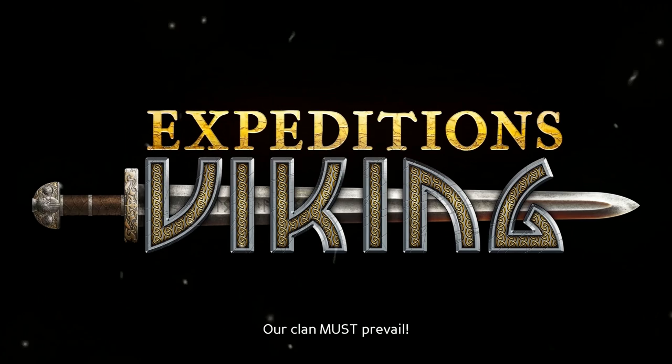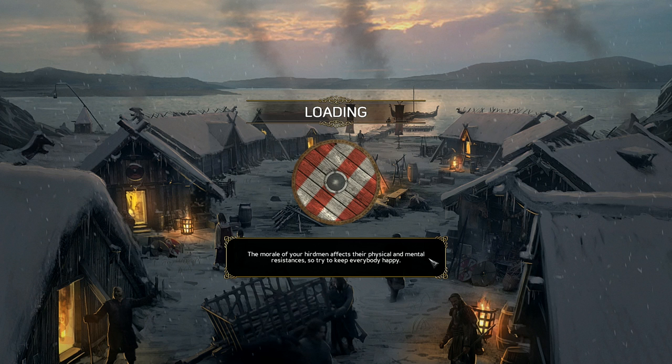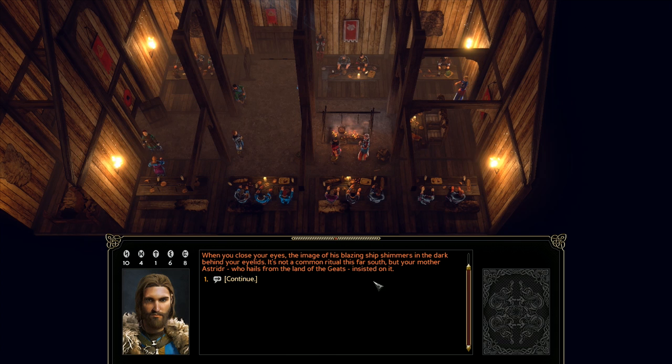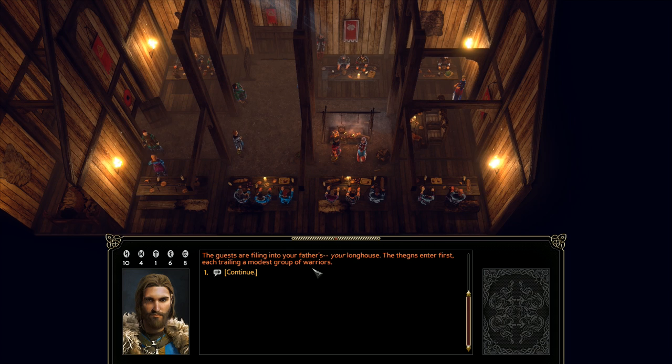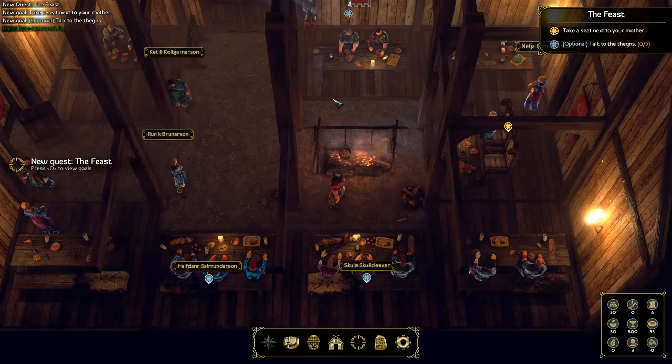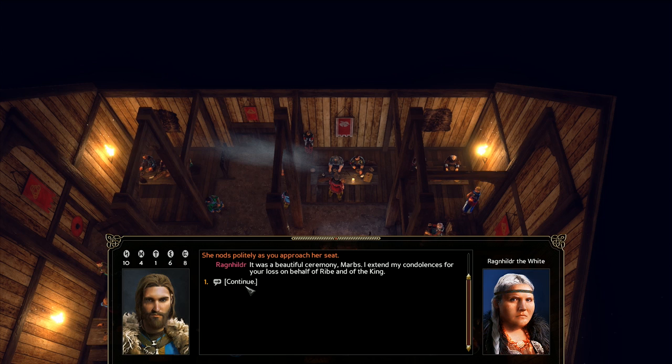Right, so that was the intro. Basically our father was a good warrior but not much of a leader, and now we must take his place — and probably face people who would like to see us replaced with themselves. It is the evening after your father's funeral. I already did this part in my preview video so I'll try to go through it relatively quickly.